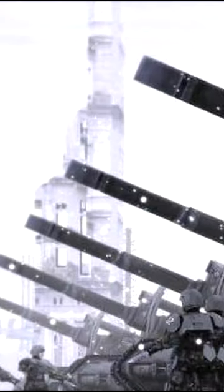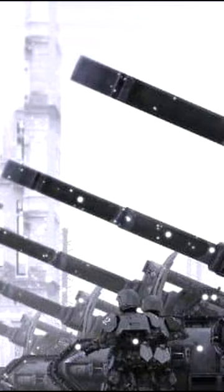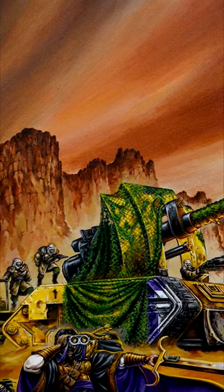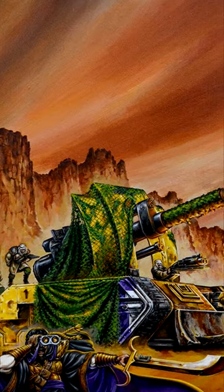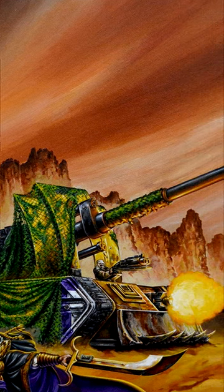Raining hellfire down upon the foes of the Imperium, the Basilisk self-propelled artillery piece is the mainline artillery vehicle utilized by the Astra Militarum. This weapon of war is easily mass-produced on forge worlds throughout the Imperium of Man, and the majority of Imperial Guard regiments have a battery in support.